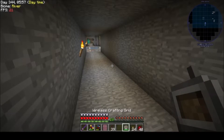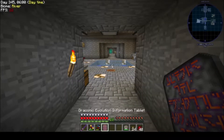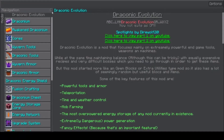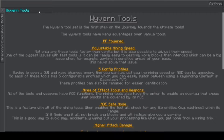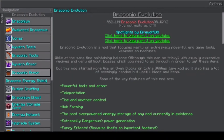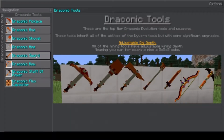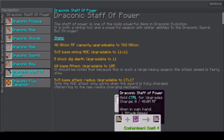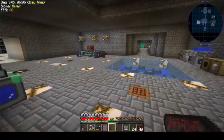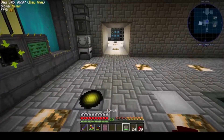We're going to continue today with Draconic Evolution. The next thing I want to do is work on the Wyvern tools and Wyvern armor, because I want to eventually get the Draconic Staff of Power, which is one of the coolest tools I've ever seen in a mod — and it's not that bad to make.